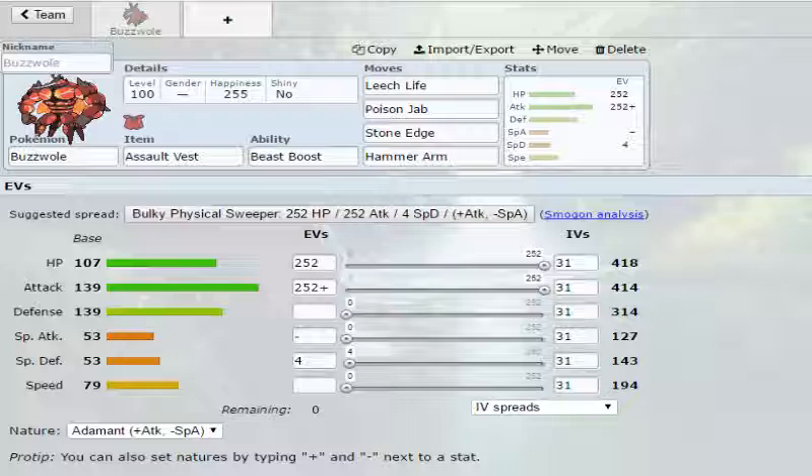Overall he's not the fastest Pokemon but he will hit hard. What we want to do is run Assault Vest on him, because he's going to gain attack from Beast Boost, so it's not like we have to use Bulk Up to gain stats.